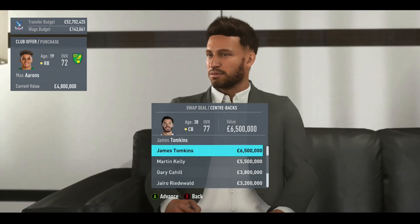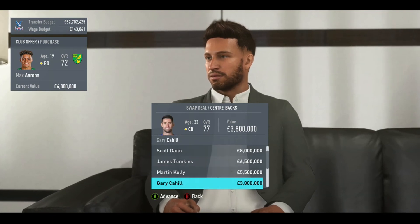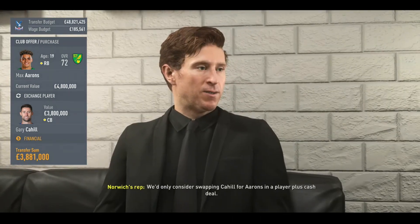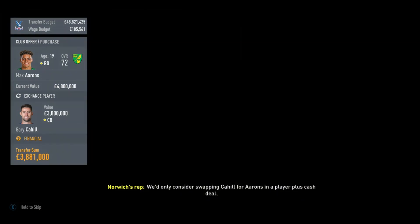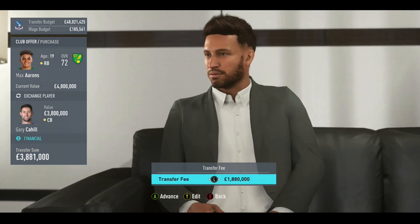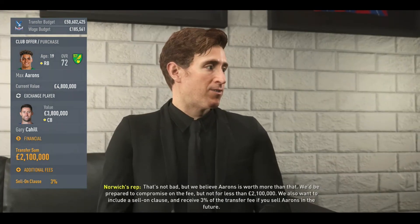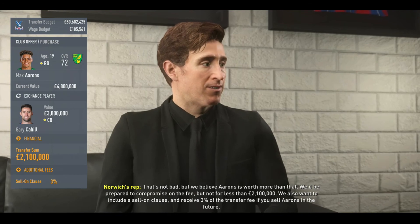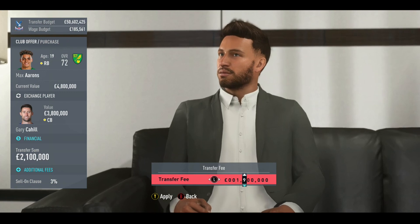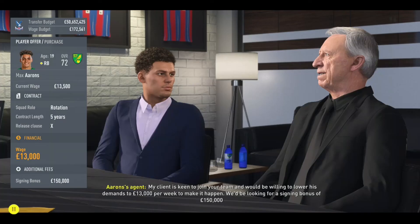I offered Gary Cahill as part of the deal for Max Ahrens, and they showed genuine interest. They wanted 3 million pounds — I said no, that's too much. He's only valued at 4.8 million, so total that's about 7 million quid. I offered 1.8 million, and they came halfway — about 2.1 million. I pushed for a little bit less: 1.9 million, and they accepted with a 3% selling clause. Fantastic — good business. Contract negotiations: 13,000 pounds a week.